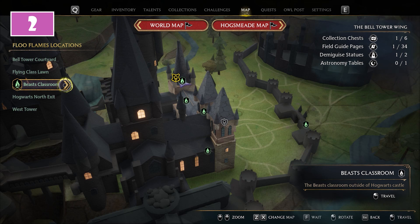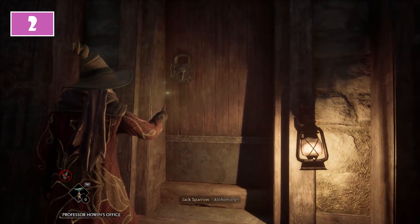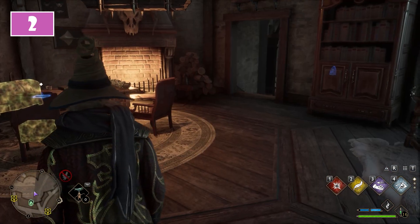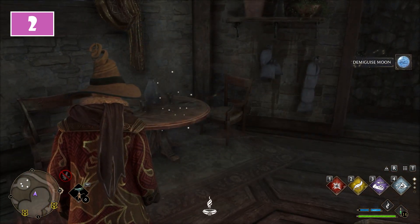For the second, it's time to move to the beast classroom floo flame. Once there, turn around and approach the door behind you. It will have a level 2 lock you have to remove. Once inside, to the right of the fireplace you have to pass through the door frame. This will allow you to find the demiguise statue on top of a table.